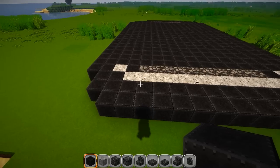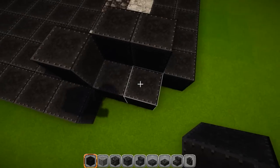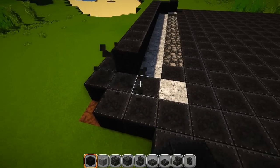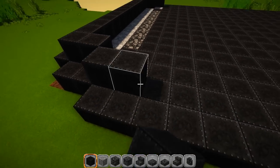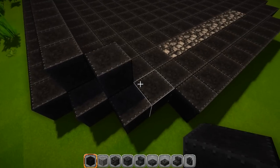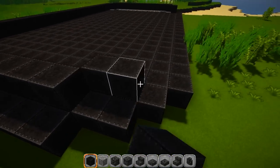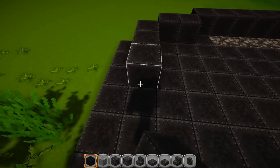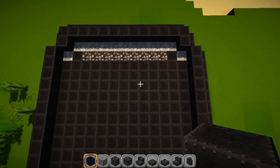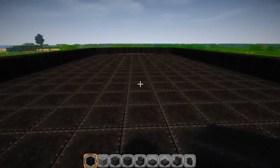That is the first layer. The next layer is really simple — you're just going to stay to the inside by one, holding in all the way around until you come back to the other side. Go in by one, down like that, two across the front and across the back — just leaving one block exposed around the outside. Now fill everything in solid with cobblestone, or go step by step with me.